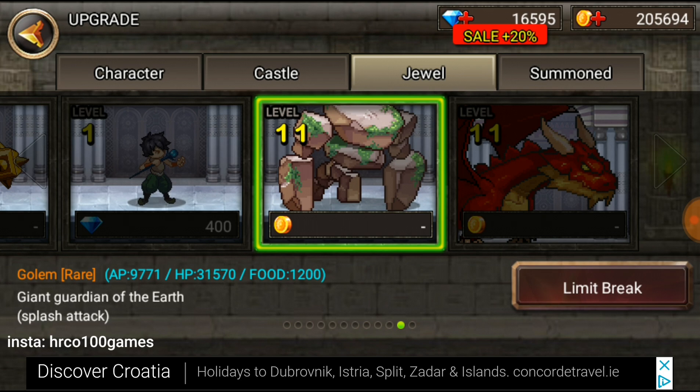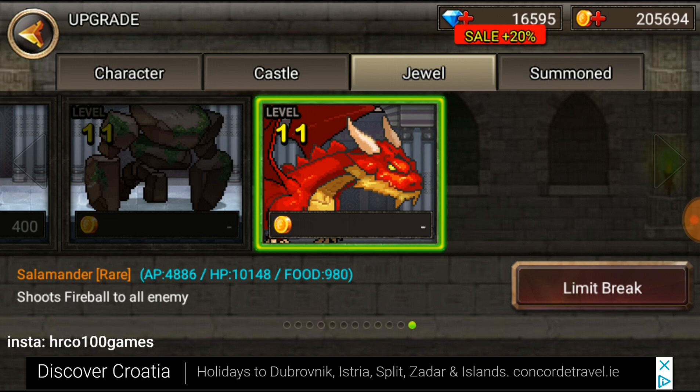The salamander - if you're curious how to get him - when you finish chapter 3, you're going to get him for free. It's really good and I always recommend using him together with the golem.